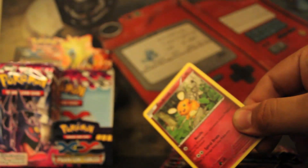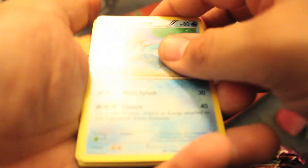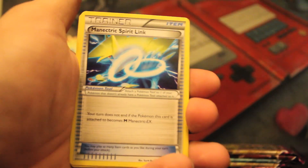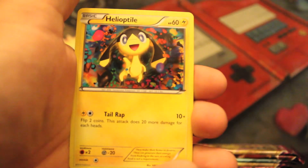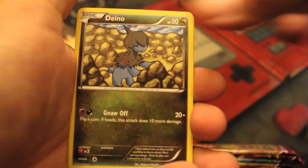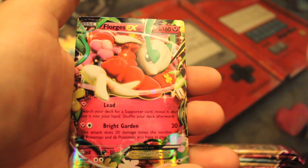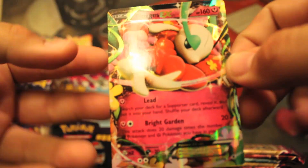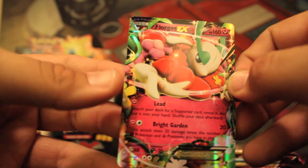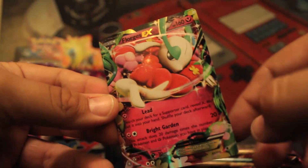Ooh, I already see a Dedenne. This is a good pack! That Fairy Dedenne is just too much. So we have Croconaw, Malamar Spirit Link, Sliggoo, Purrloin, Helioptile, Carbink BREAK. We have a Reverse Pumpkaboo, and our first EX of this booster box is a Florges EX! Very cool. This is my second one, so this one is for trade if anyone's looking for this card — it's just not very playable.